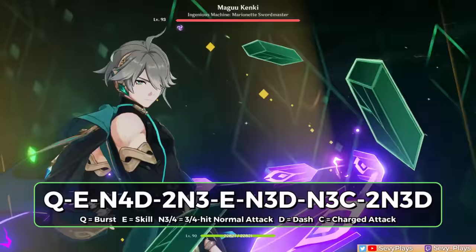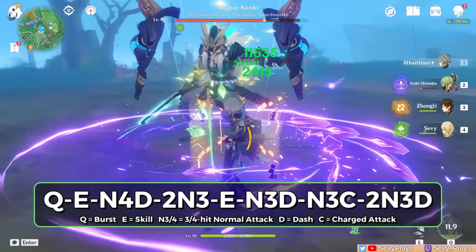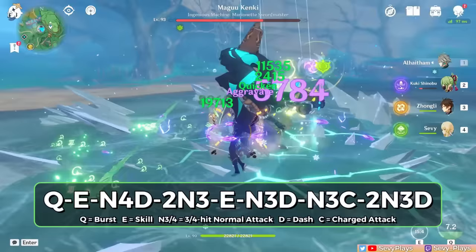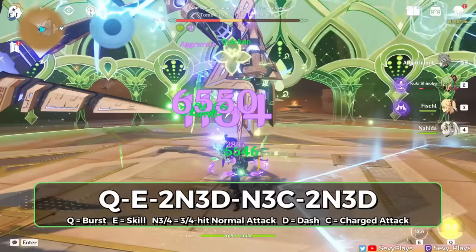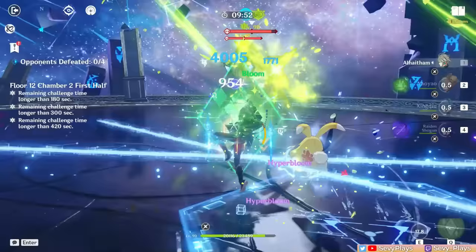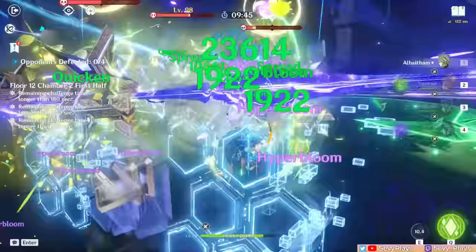Another combo is to wait for mirrors to spawn after the burst, then save your skill and charged attacks later for maintaining 3 mirrors — this results in a slightly longer field time of 14 seconds. There can be other alternative attack strings to fit your preference. He can also prolong or shorten his on-field duration depending on the scenario. Find what's best for the given situation and easiest to execute, with the main consideration being how to maximize dendro application and the mirrors you can maintain.